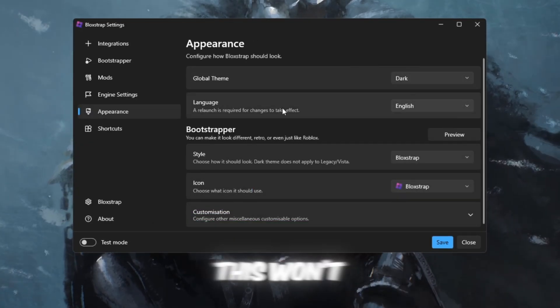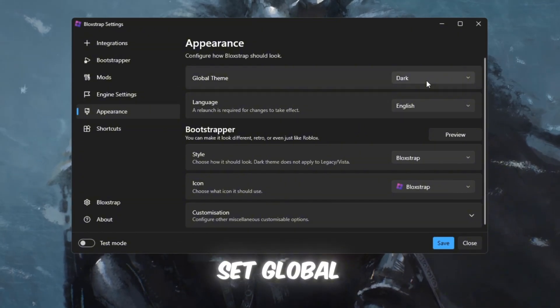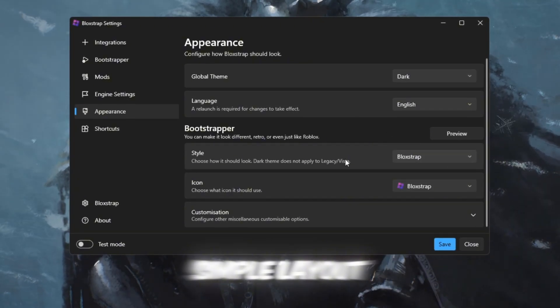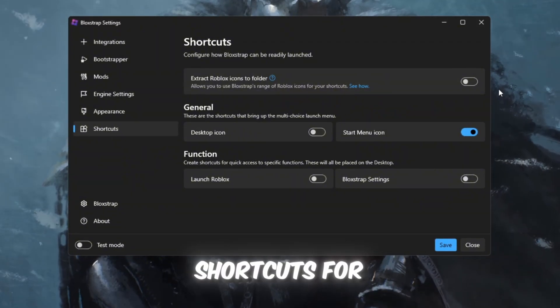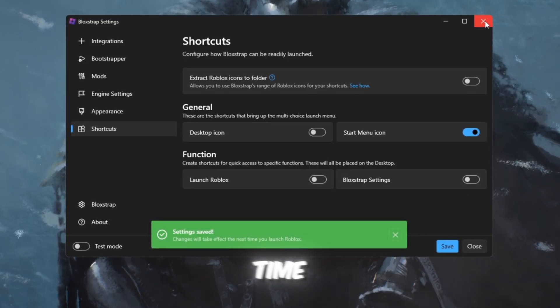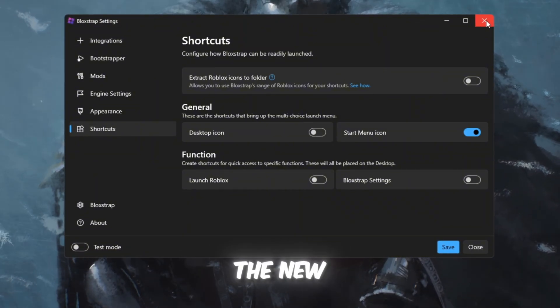On the Appearance tab, which won't affect FPS but helps Blockstrap feel clean and modern: set Global Theme to Dark, Language to English, and keep Bootstrapper Style at Default or Minimal for a simple layout. On the Shortcuts tab, you can create shortcuts for Roblox or settings, which doesn't affect performance but makes launching Roblox easier. Click Save one last time. You've now completed the best Blockstrap settings for maximum FPS after the new update.